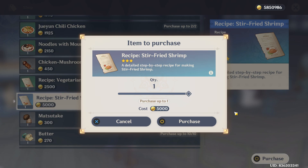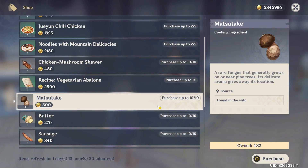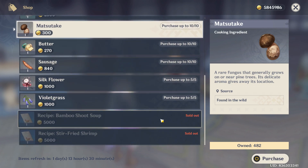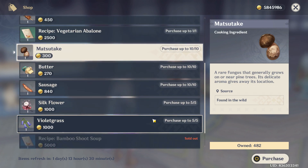As you buy it, it will be stored in your inventory and you can use that recipe anytime to cook it. That's how you buy the recipe for your stir fried shrimp in Genshin Impact.